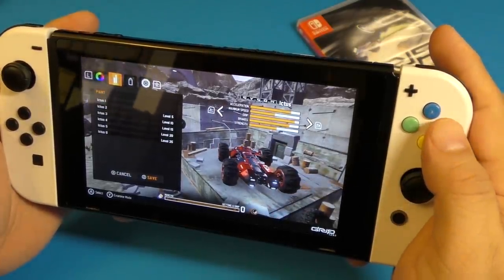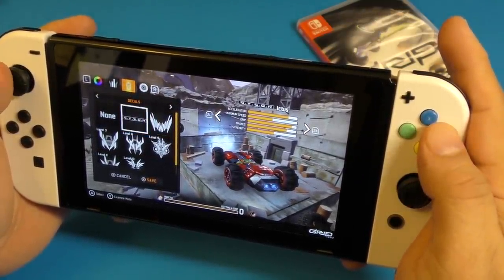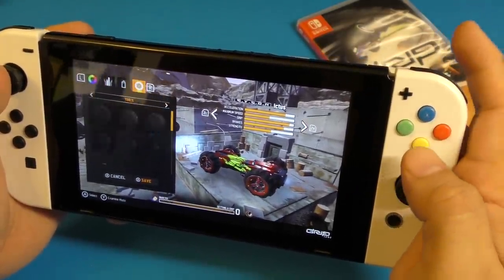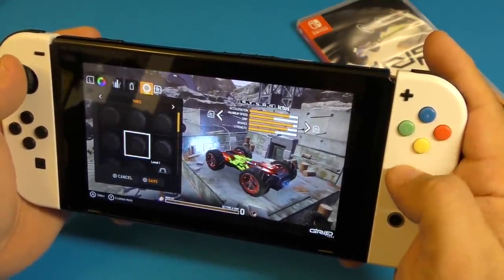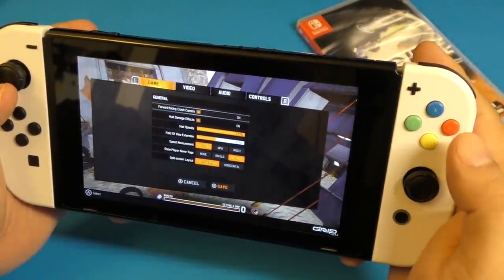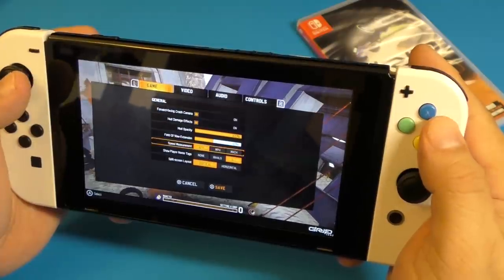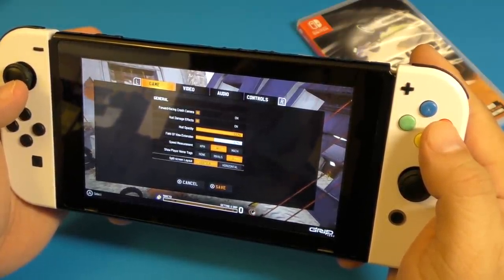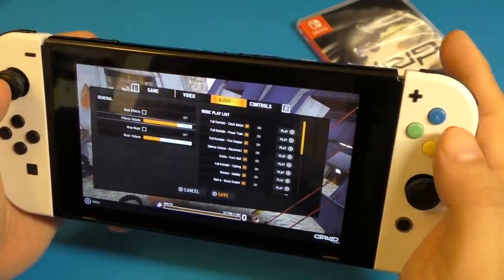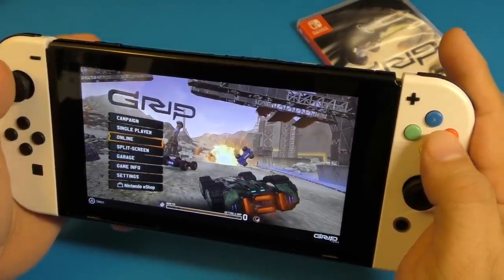Over here I can change decals and such — yes, you can apply decals. You can also change the tires here, which is cool. Save and exit. In Settings you've got forward-facing camera, HUD quality, field of view, speed measurements, show player name, split screen vertical, and video settings you can change here, plus audio. That's it for the menus.